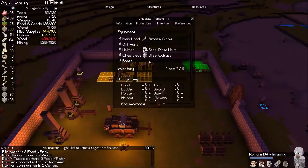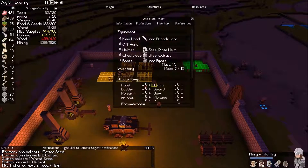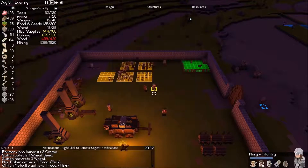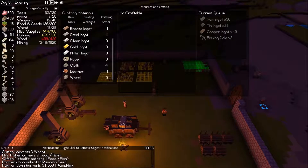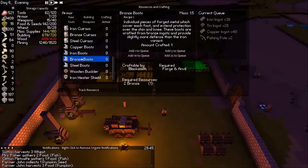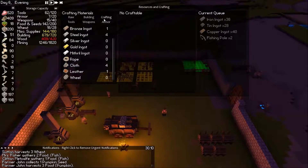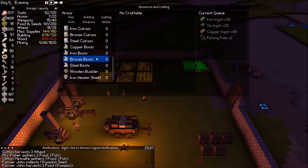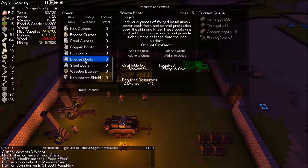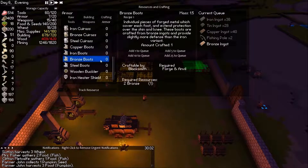You don't have boots, and... wait, you do have boots. Why would you have boots and not him? Let's see if we can make boots. Can we make bronze? How much bronze do we need for bronze boots — two bronze — so we just need one more bronze ingot and then one pair of bronze boots.